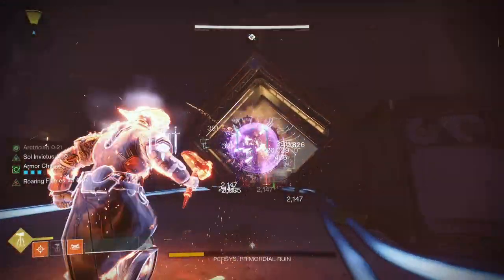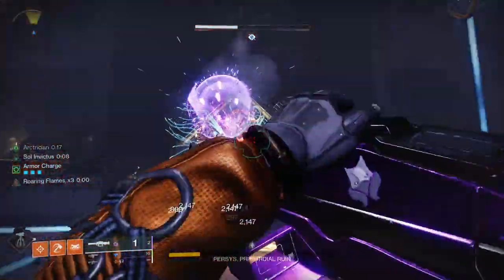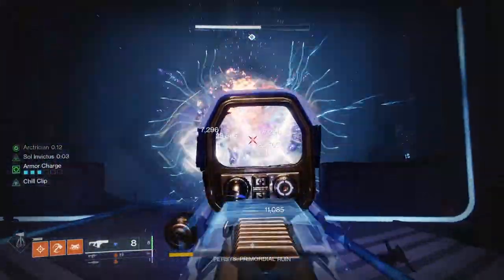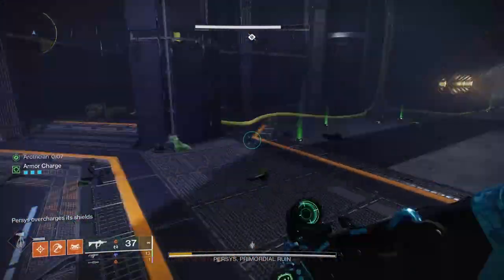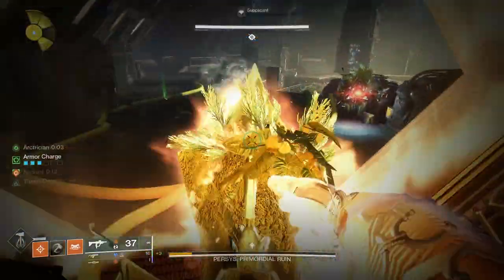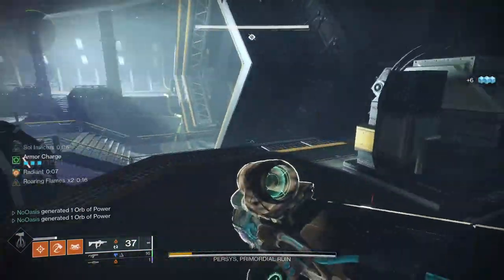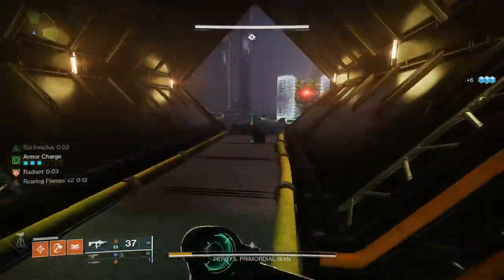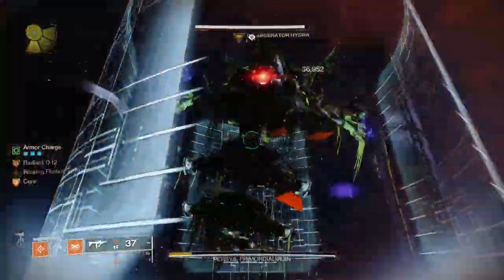For the chest piece mods, this is entirely personal preference and should change depending on the activity. For example, in the Spire of the Watcher dungeon's final boss room — shown in the gameplay background — I ran two Void damage resistance mods along with a Concussive Dampener to protect against heavy melee damage. Note that elemental damage resistance mods don't provide any extra effect if three are equipped instead of two — this is a known bug listed in the TWABs and will likely be fixed, but is still in the game as of this video.